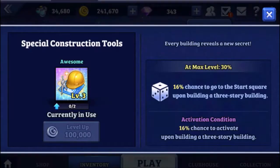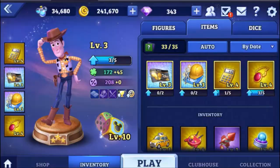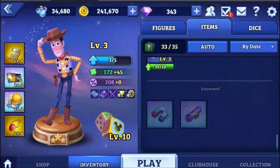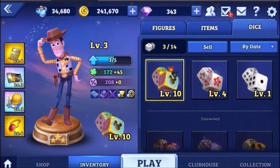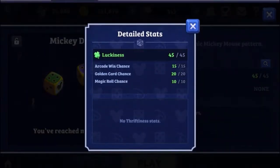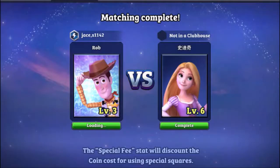They added various boards over time to the game as well, from various Disney films. You could also have your own custom dice — my personal favourites were the Mickey dice, which gave the most luckiness. Luckiness means that when you're trying to get a certain number on the dice, you're more likely to receive that number.